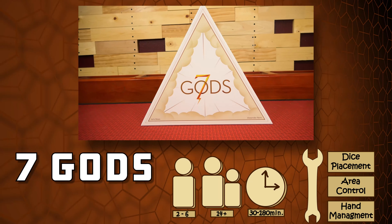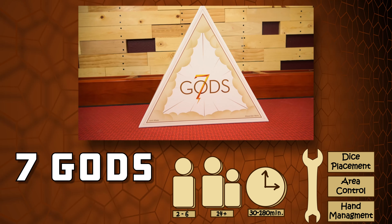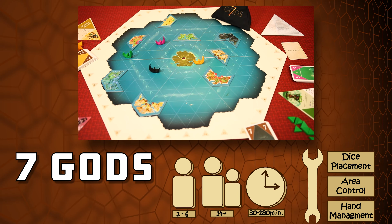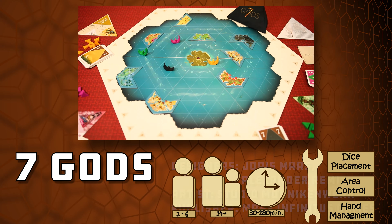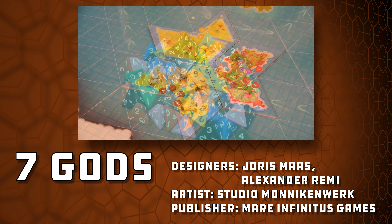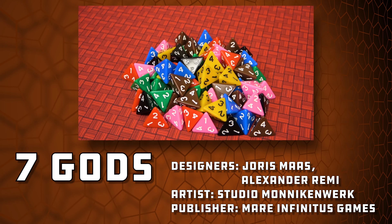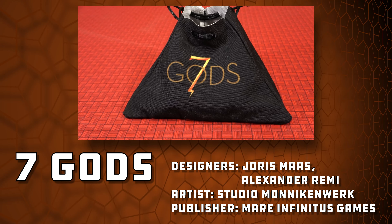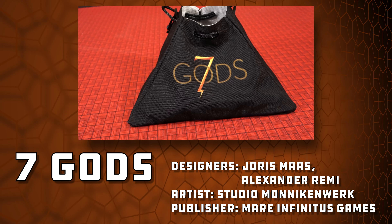In Seven Gods, players will take on the role of one of seven gods, storytelling around the world trying to win the favor of the villages present on the islands. This is done by sending your envoys to the various islands and by using story tokens, which are four-sided dice, to meet the values needed to persuade the villages. But before we get into how you do all that, let's go over the setup.